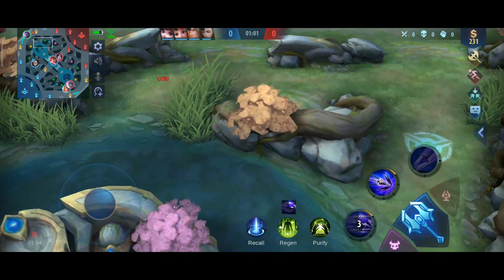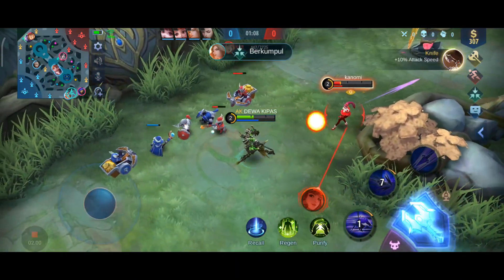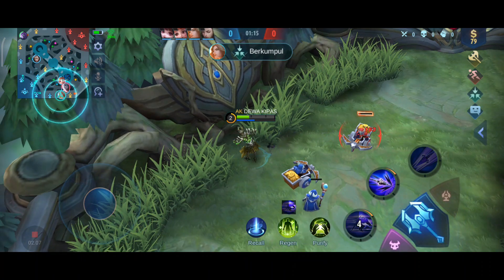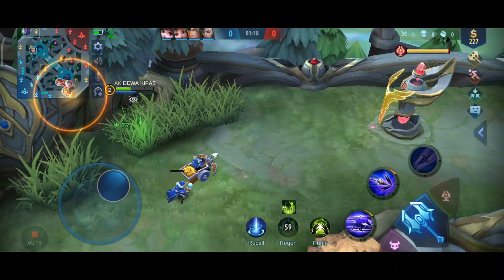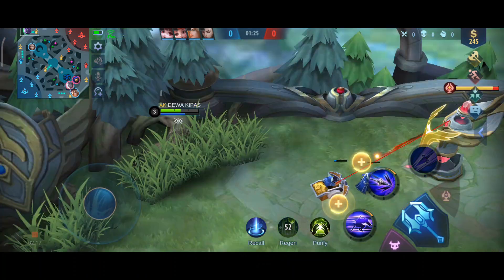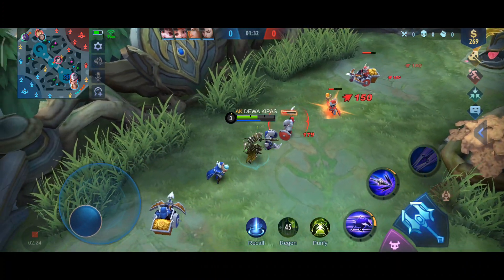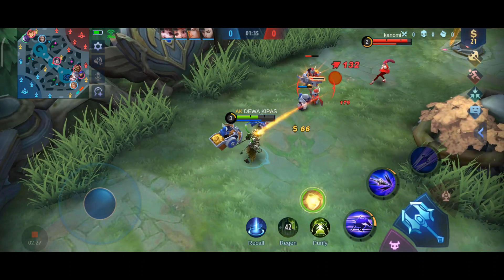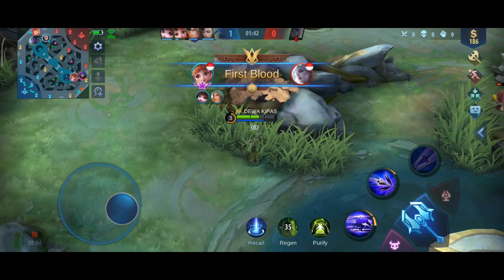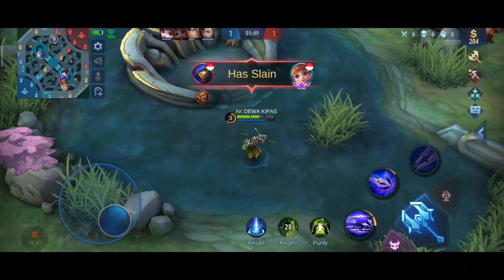Kalau kalian melihat musuh deket tembok, skill 1 tambah skill 2 aja, dijamin pasti diuntungkan. Kalau ngelawan hero jarak dekat kayak gini, skill 2 juga efektif. Oh iya, kalau kalian melawan hero MM seperti Nathan atau Patrick, mending main aman dulu karena mereka lagi meta dan sakit banget di awal game. Kalau kalian bermain agresif, pasti kesusahan. Tapi kalau melawan fighter, ya kalian lawan aja - yang penting bisa menjaga jarak.